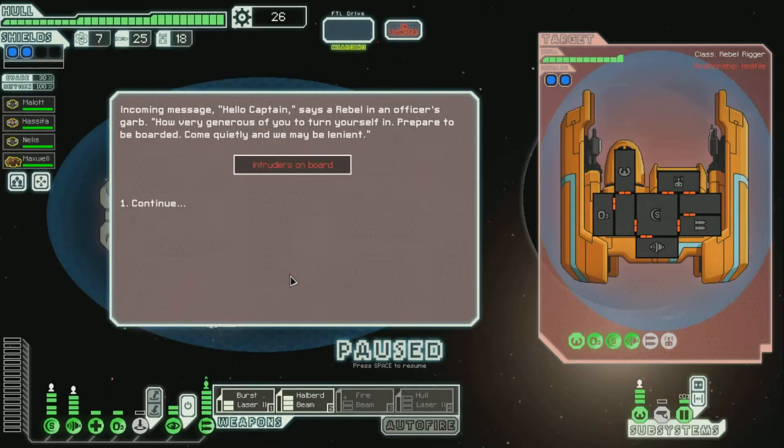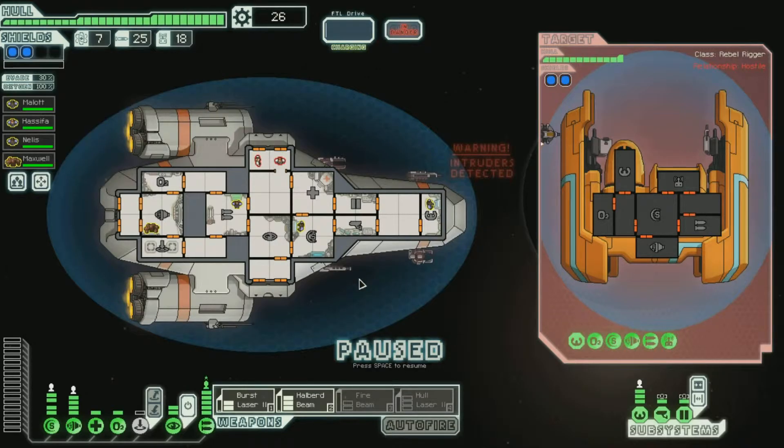Incoming message. Hello, Captain. This is a rebel in an officer's garb. 'How very generous of you to turn yourself in. Prepare to be boarded. Come quietly and we may be lenient.' In this game there's no way to come quietly, so we're gonna fight these guys — otherwise they will kill us. I could pull the pilot off to help fight, because we have that 80% auto-piloting, which is sweet.